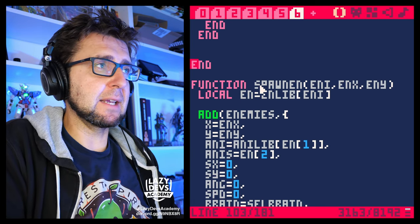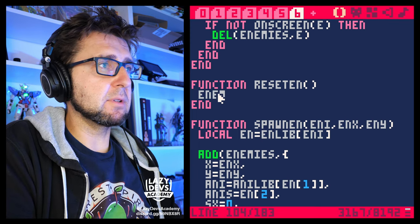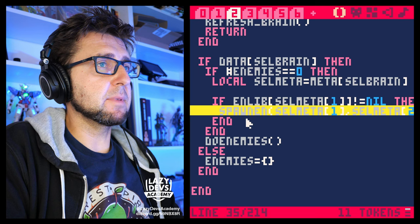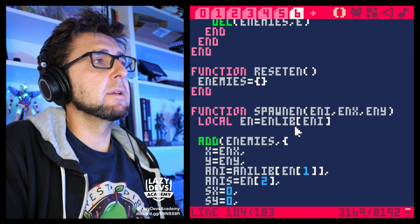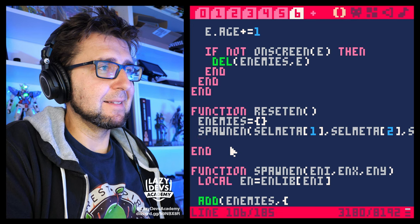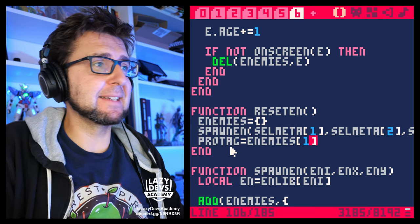I think it's a good idea to have a function that resets the enemies. We have a function that spawns the enemies, but I want a dedicated reset function. Let's call it 'function reset'. We're going to go enemies equals spawn_n. Let's call it 'protagonist' — the protagonist equals enemies one. So we're going to spawn one enemy and immediately save it as our protagonist enemy.